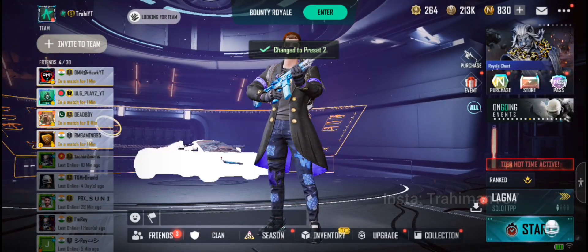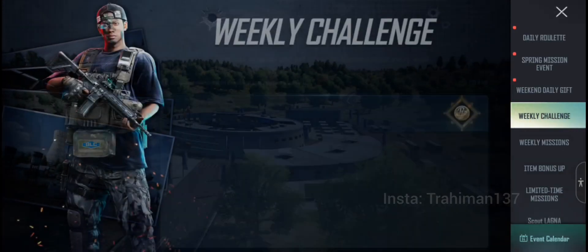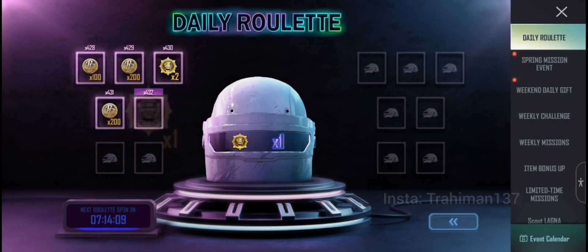Here you will see many events where you can get free chicken medals. Go to the Events section. In this event you can get 30 chicken medals from the Daily Roll-it. Here you have to spin and randomly you will get 30, 7, 3, or 1 chicken medal.